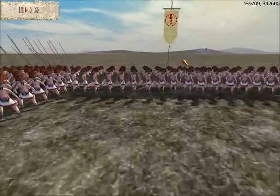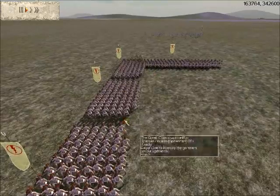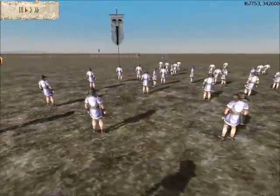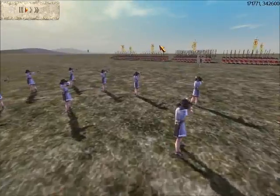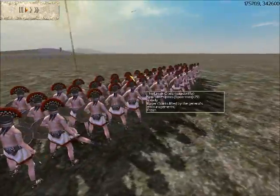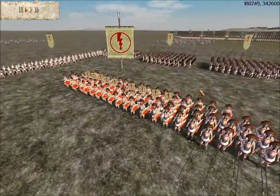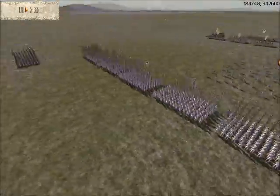Seeing this, I order these archers to target the Spartans in the back, and I order these archers to start targeting these Spartan Hoplites. I then rush up my third archer unit and order them to target the Spartan Hoplites on the flank. But then after I see their general unit turn around, I switch targets.